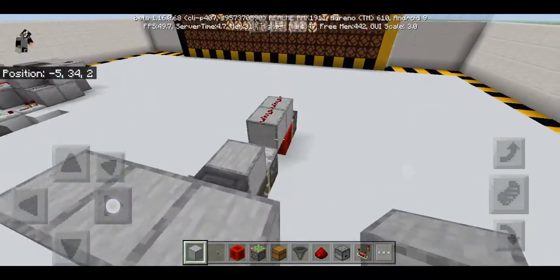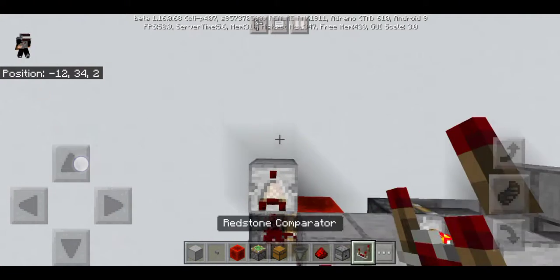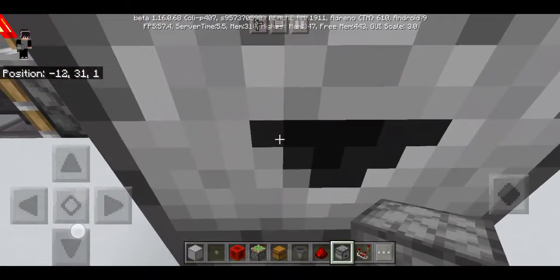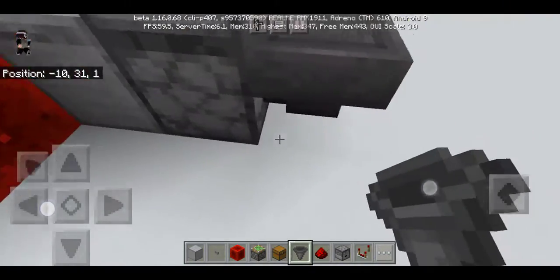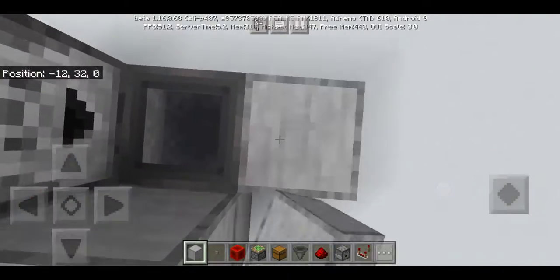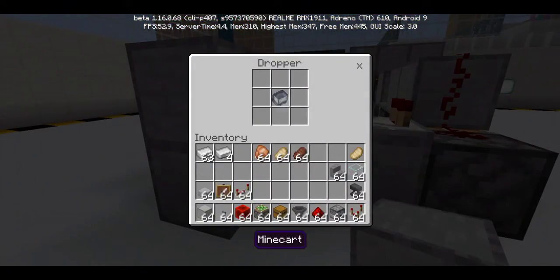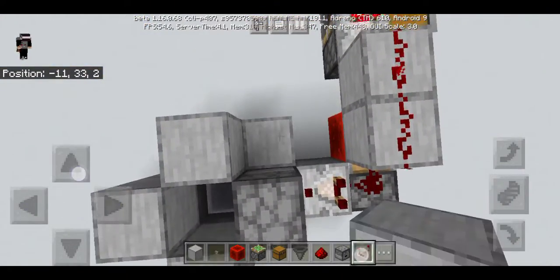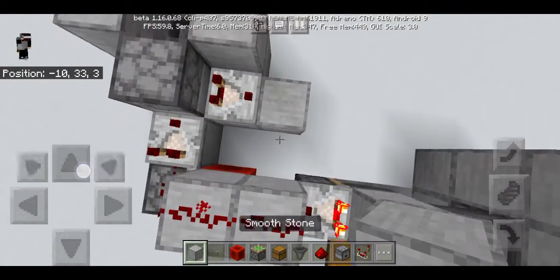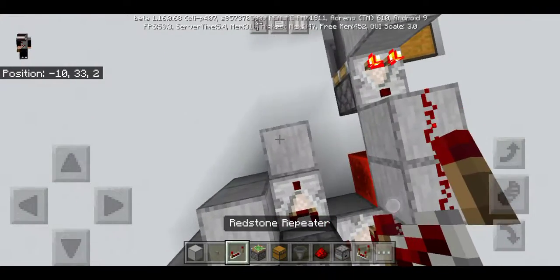Put a block right there. After this you're going to be putting a block right here, a redstone comparator, a dropper facing up, and a dropper facing towards you. Put a hopper facing into the bottom dropper for this to work, and put some blocks right here. This is basically called the T flip-flop. After that you're going to put a single item down there, and get that redstone repeater like that.